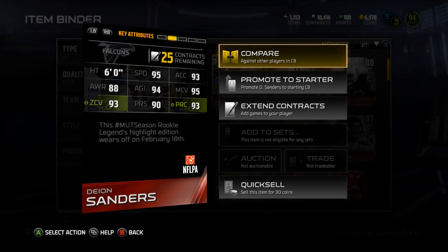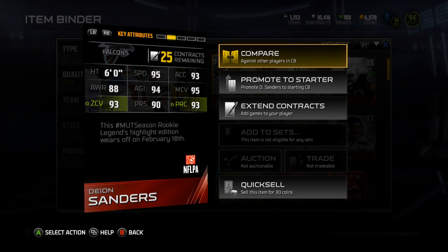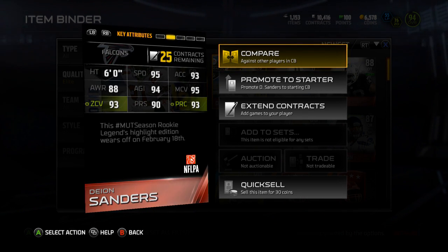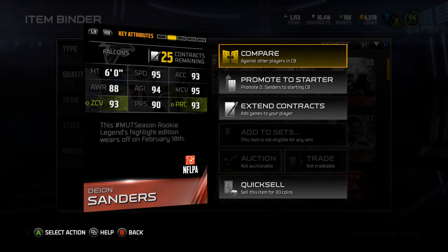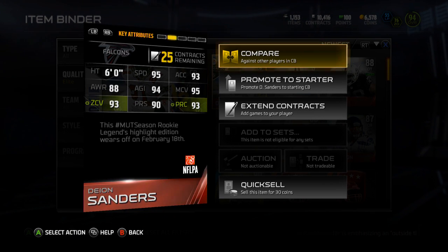He's got 95 speed, 93 acceleration, 88 awareness, 94 agility, 95 man coverage, 93 zone, 90 press, and 93 play recognition. It wears off on February 18th.